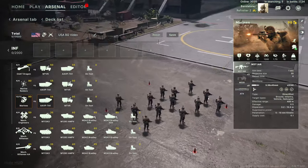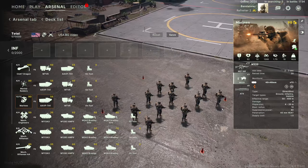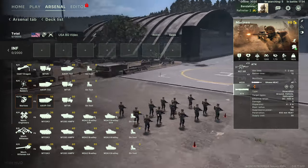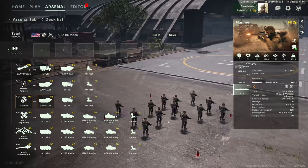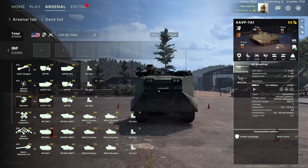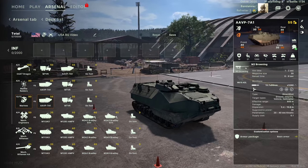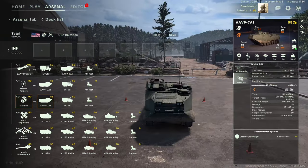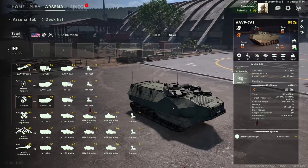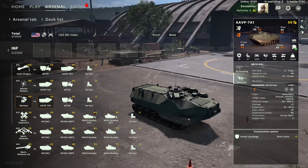The Marines here have rifles, a grenade launcher, and anti-tank weapons. You can't change their loadout — they are just a general line infantry squad that can do a bit of everything. Worth noting the vehicle they can come in: the AAVP has a machine gun and an automatic grenade launcher. The automatic grenade launcher is very effective at clearing infantry out of buildings at range. Keep them at range — you don't want to get them close because infantry can kill them.